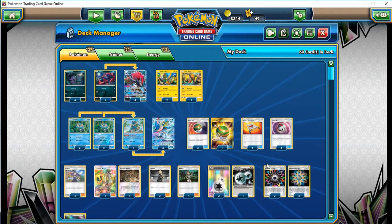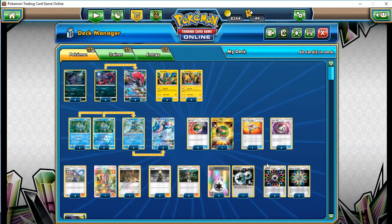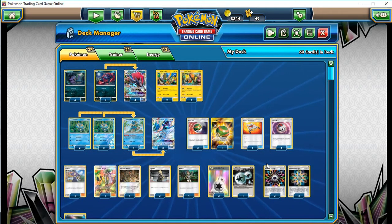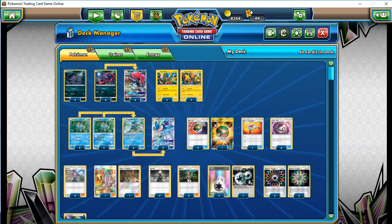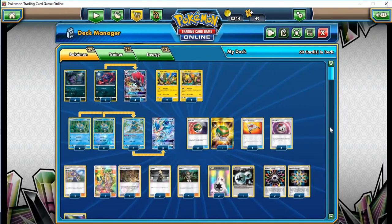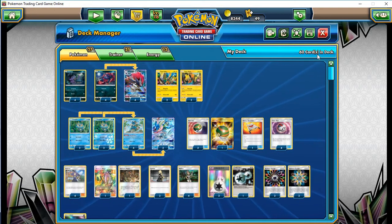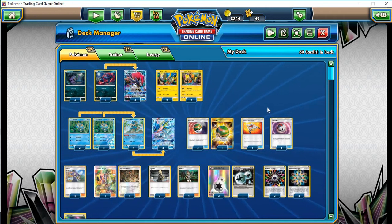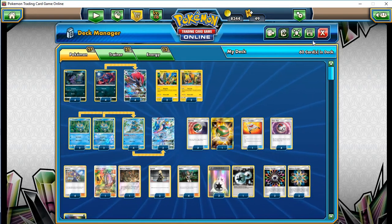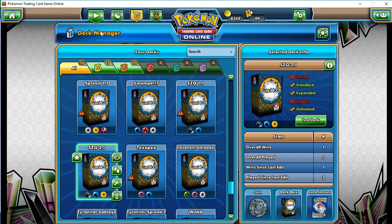I don't know why I'm so fixated on this deck, on this archetype. I tried the Greninja Zoroark when it first came out, but I just couldn't get it to work. Trying it again — sometimes it works, sometimes it doesn't. It is very ephemeral, like trying to hold water in your hands. But there's the list for Darkness Energy and we're gonna give it a shot.